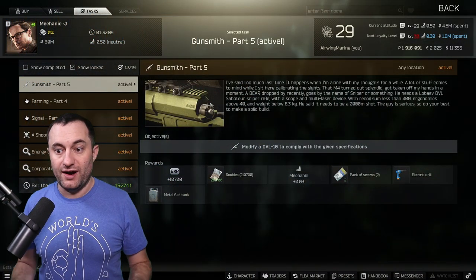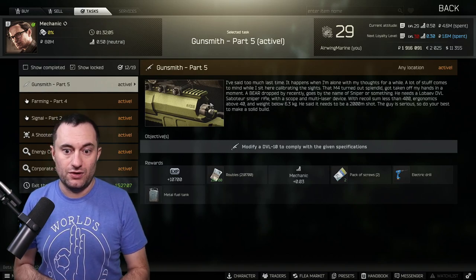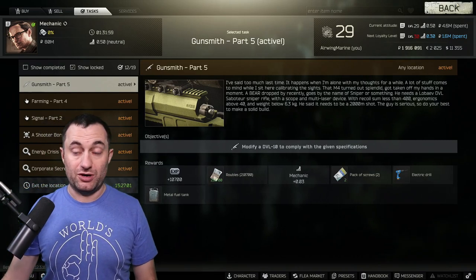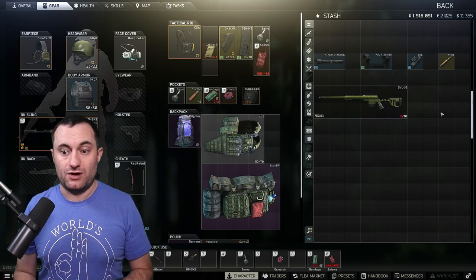The requirements are: DVL recoil less than 400, weight below 6.3, and a 2000 meter shot. Most of those stats don't really matter — you only have to put three parts on this thing.